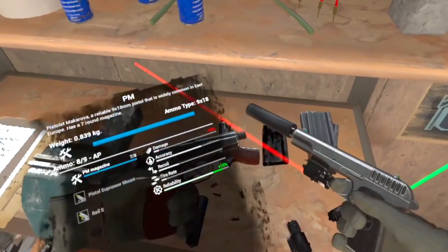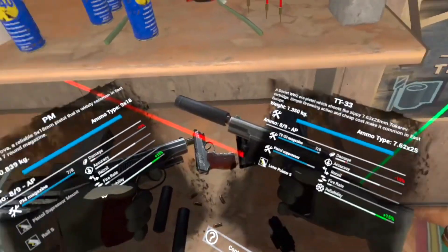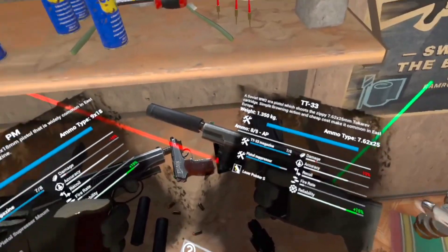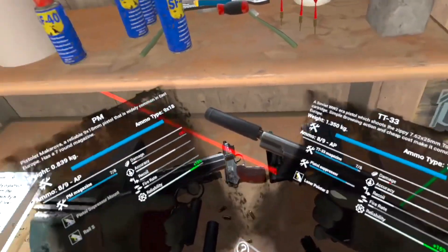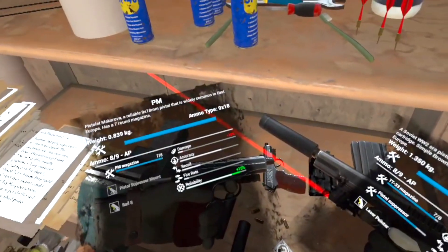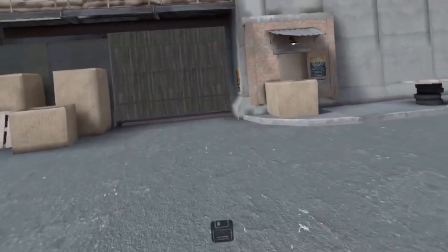Let's look at this compared to this. Accuracy is the same, fire rate's about the same, reliability's about the same. Look at the damage — it's twice as much damage with the TT. This PM is like a pellet gun. Okay, we're heading out and we're going to Kolkha Zarya again. I can finally say that word. We're going to run straight to the greenhouse.